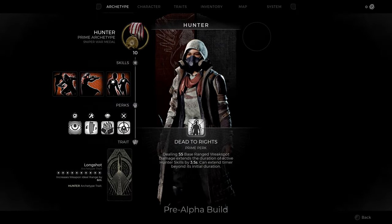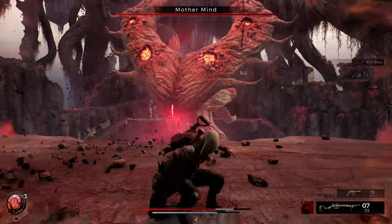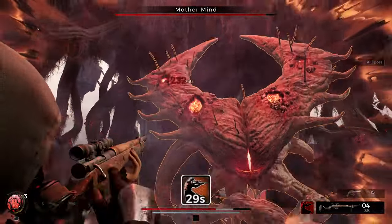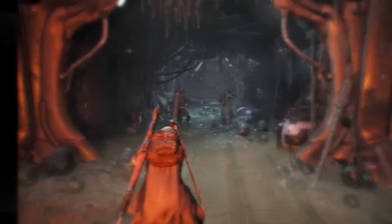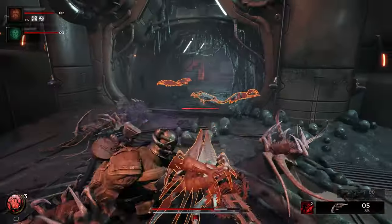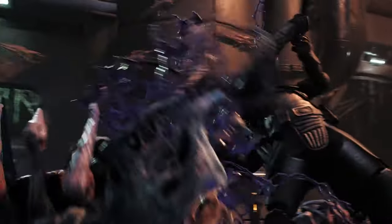The key to their entire kit is the Prime Perk, Dead to Rights. Scoring range weak spots while a Hunter skill is active extends its duration even beyond its initial values. In addition to the Prime, the Hunter also has a unique ability called Marking. When marked, enemies can be seen through walls and are more susceptible to critical hits from the entire team. Everyone eats when the Hunter's on the prowl.